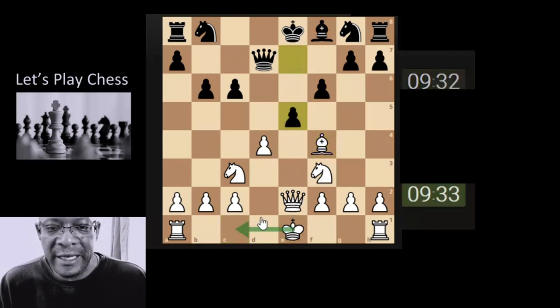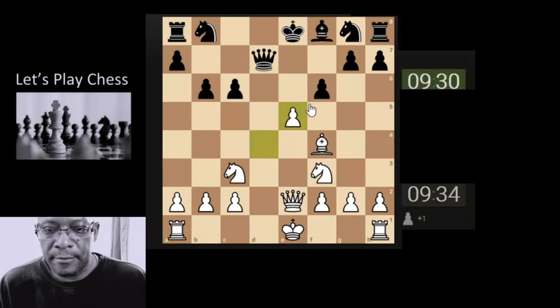Maybe queenside castling again. Yeah, he does drop it — let's take. But they lose the pawn if they take, and then we've got a check on their king. So that looks like it might have been a bit hasty, but is there a set plan? Because our king isn't castled yet.